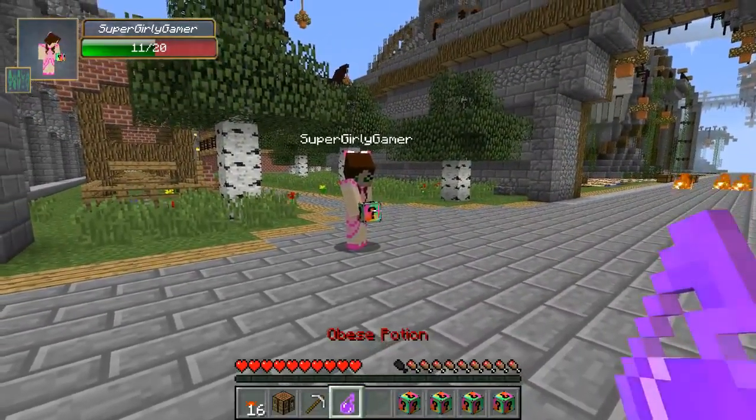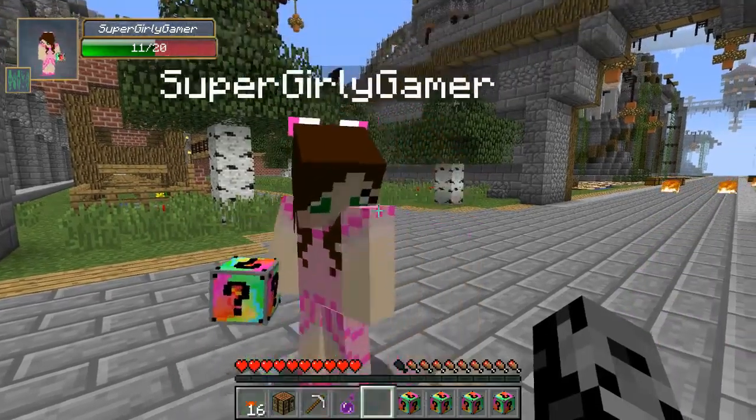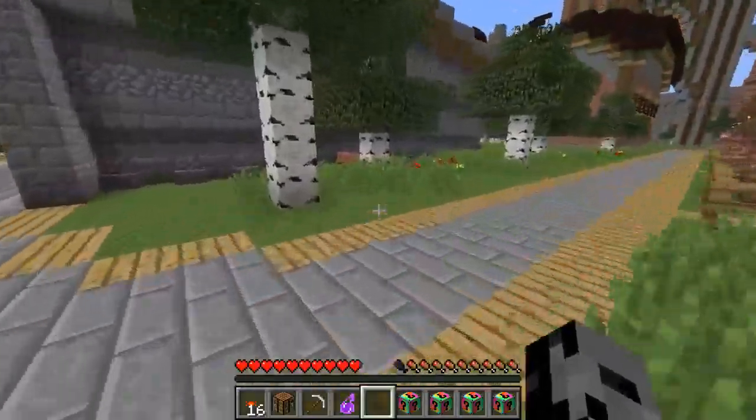What do you think it is? I don't know — you're gonna be wrong no matter what you say. What is it? It is the obese potion! What does it do? It makes you fat! It says jump boosts, and it says you feel 100 pounds heavier, so I imagine you can't jump or something. Oh, thank goodness, you didn't get an unlucky potion!